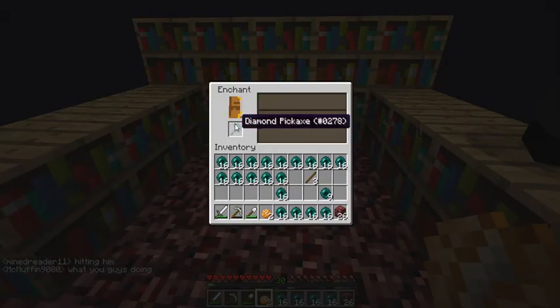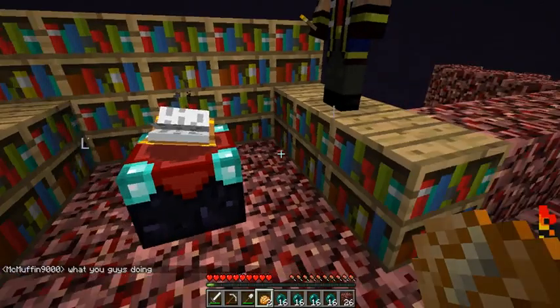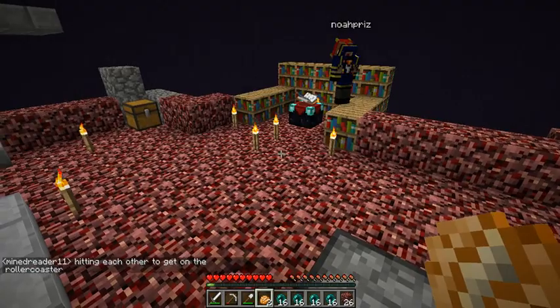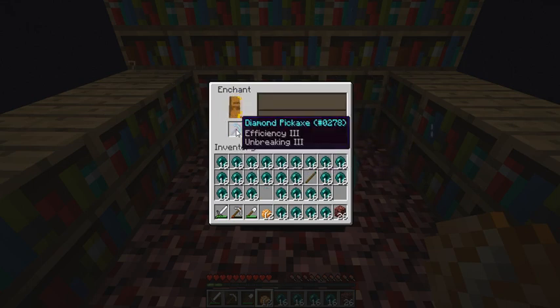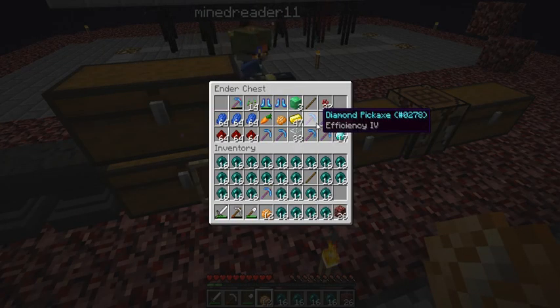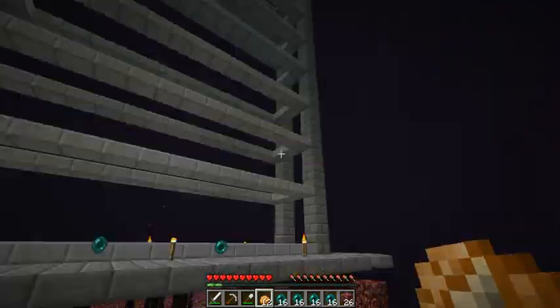Okay, so let's enchant a diamond pick at level 30. Come on now, please — I need something good. Silk touch one, efficiency three, unbreaking three. I have right now five silk touch picks. Wow. Okay, so this is going to be the last pick enchant of the day — yeah, at least for the time being, at least for the next five minutes. Come on. Efficiency three, unbreaking three. I could have combined that — efficiency four, fortune three — to get unbreaking three on it. So I'm good with that.